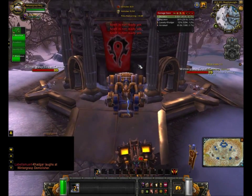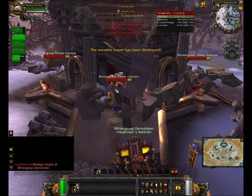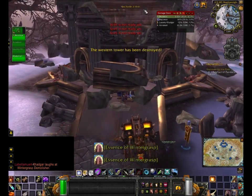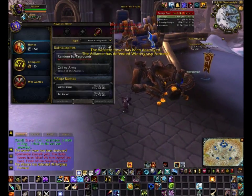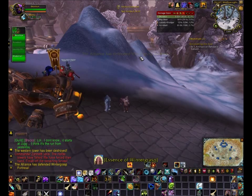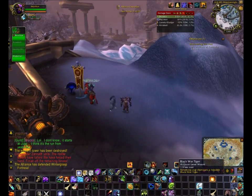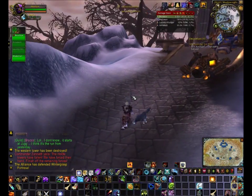This is pretty much how you win Wintergrasp. If you're attacking, you just have to destroy the towers and you win the next battle. If you're attacking the fortress, you want to destroy one of these walls to break in and capture the fortress. Thanks for watching and we'll see you next time.